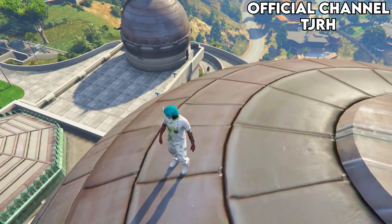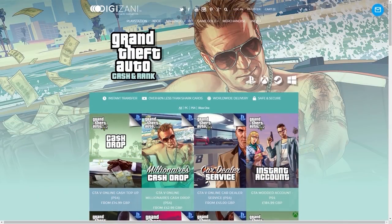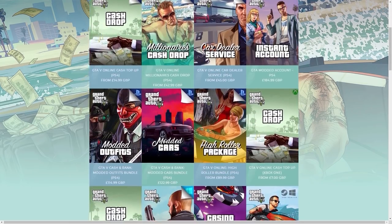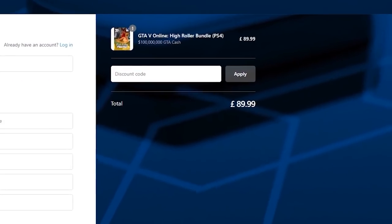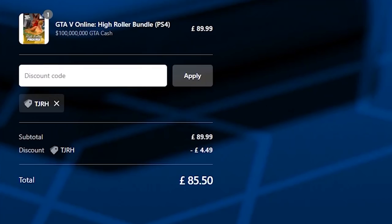Anyway, leave a like if you enjoy and subscribe if you are new. Also if you guys are in need of money in GTA 5, be sure to check out Digizani — they offer cheap, fast and reliable cash and rank services. Check out the link in the description and don't forget to use my code TJRH for 5% off your order.